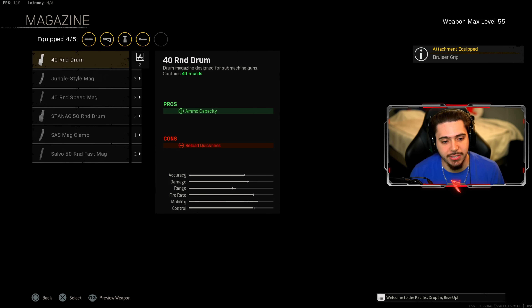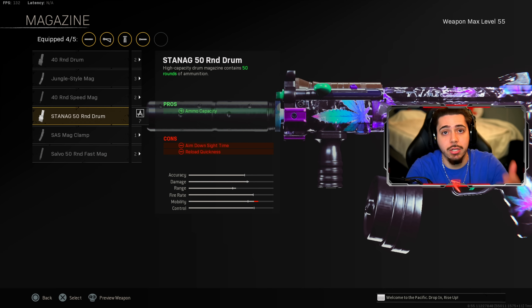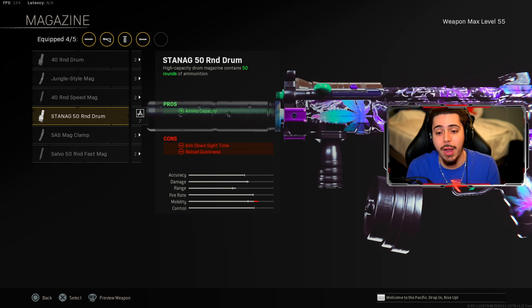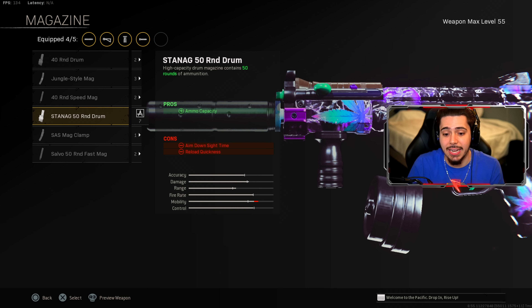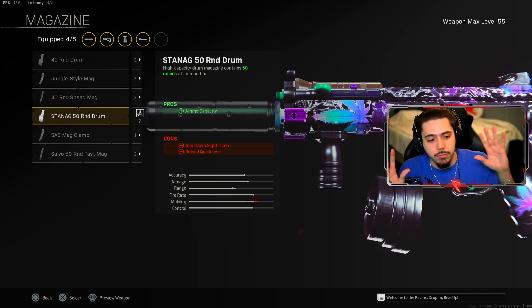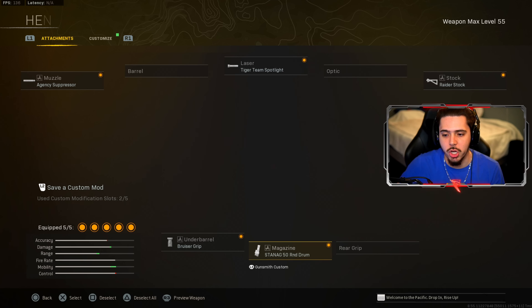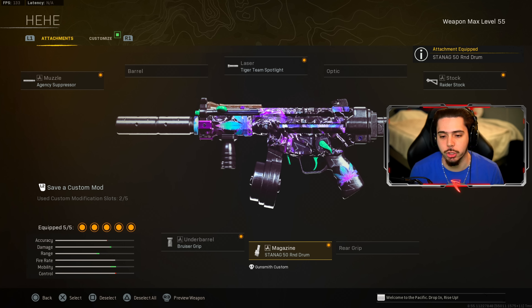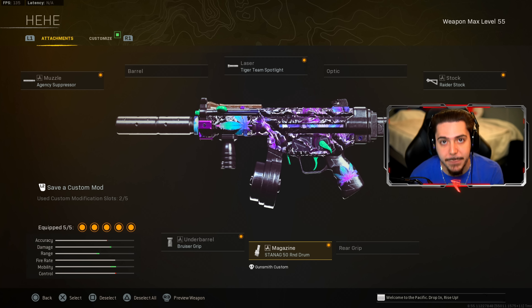And for my fifth and final attachment, I actually have the Stanag 50 round drum. Not only am I looking to be very light on my feet and quick, but I'm also throwing on the 50 round drum — a huge magazine. It does torch your ADS speed and reload speed just a tad bit, but the mobility kind of compensates for the slow magazine. This is what you want to rock on your Cold War MP5. Been nerfed multiple times, still an absolute beast.